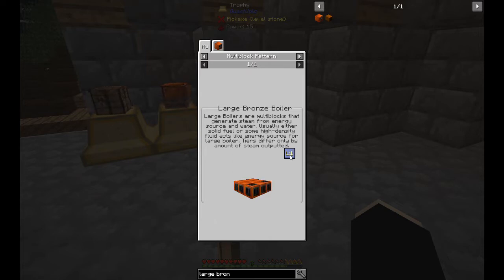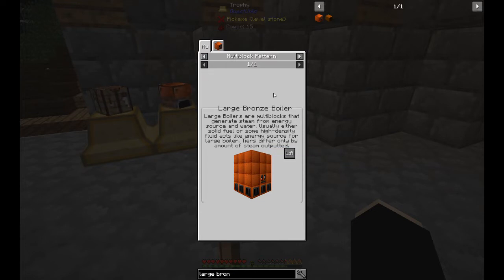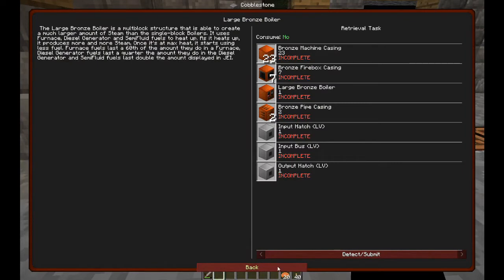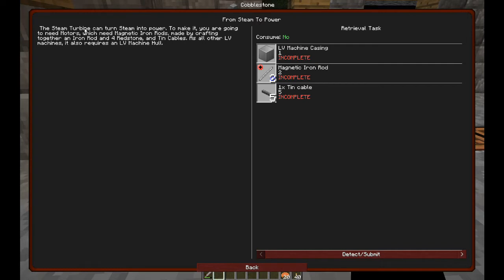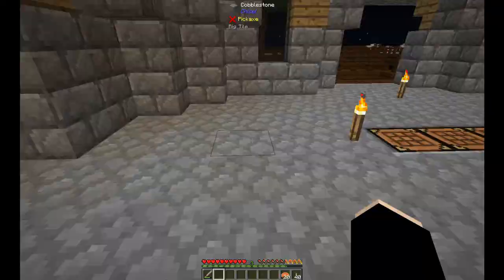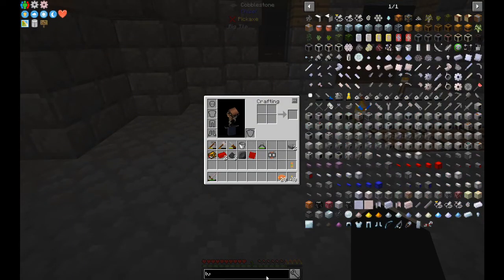We get the recipe with bottom layer, second, third, and fourth. I'm probably going to do a lot of bronze - that means a lot more copper. I'll be doing that in between episodes. The steam turbine can turn steam into power - to make it you're going to need motors, which use magnetic iron rods. I've actually done that for the servo tin cables. It also requires an LV machine casing.